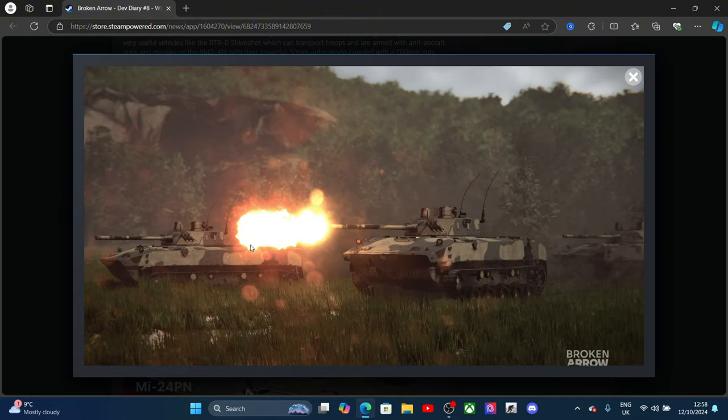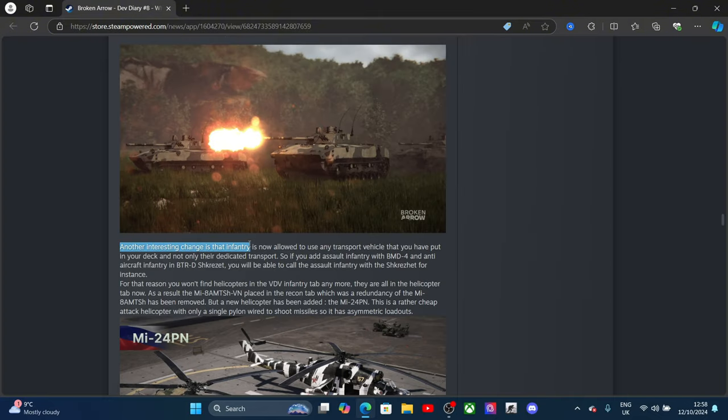Another interesting change: infantry is now allowed to use transport vehicles that have been put in the deck and not only their designated transport. So if you add assault infantry with the BMD-4 and anti-aircraft infantry with the Strela-10, you can call an air assault infantry in a different vehicle. For that reason, helicopters will no longer be in the VDV infantry tab — they are all in the helicopter tab now.